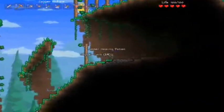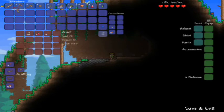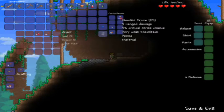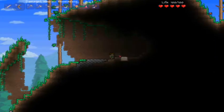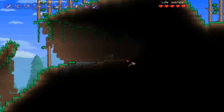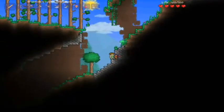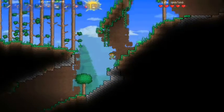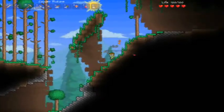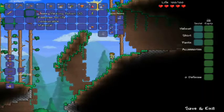Oh, we already have a chest. And we got ourselves a boomerang - that's definitely going right up in the front bar. I forget how to just add things. Swiftness potion, don't need that right now. I don't have a hammer yet, so we're gonna have to take care of that. The pick is actually a better weapon right now than this stupid sword, so I'm probably gonna end up using that a lot more. Forget the sword - we don't need it. It's pointless.